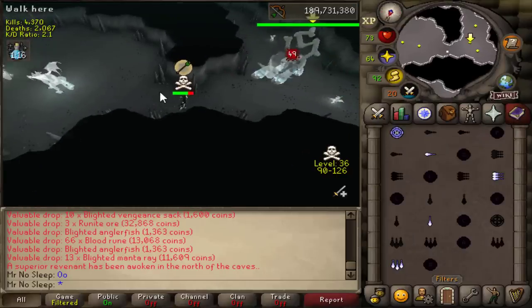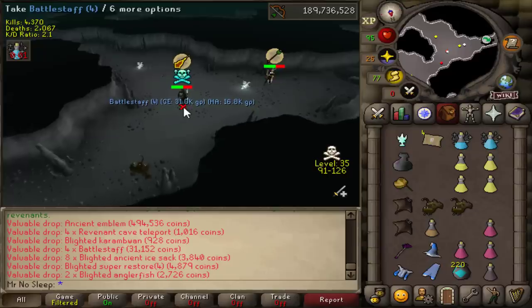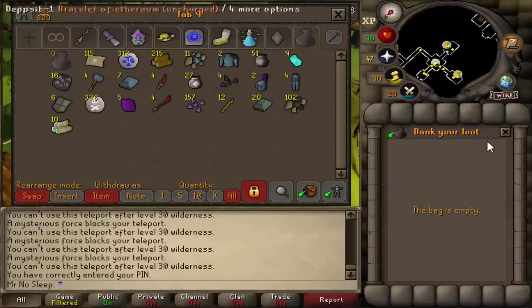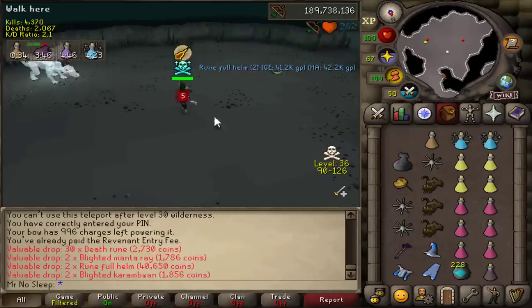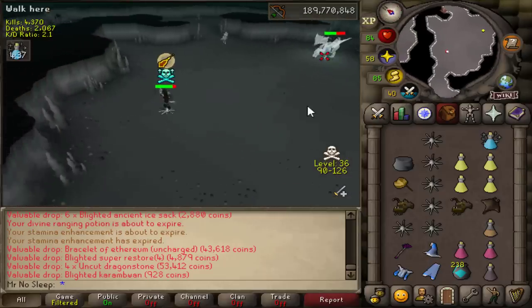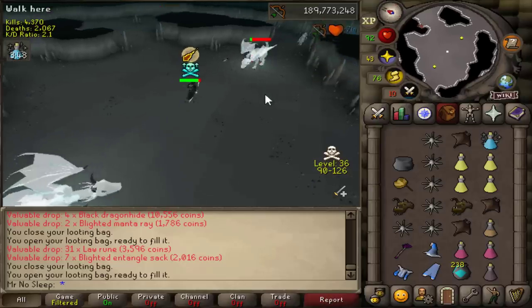Another benefit of killing any type of revenant in the rev cave is that an occasional boss will spawn once an hour in every world. I happened to get the kill here. I won't be including this in the price check but it's just additional profit - it's an easy 500k minimum every time you get the kill. It is a very big PKing hotspot and you will have competition, but on the off chance you don't get the kill you might get the surge, which will increase your DPS. I think this changes my max hit from a 43 to a 56 or something, so it will definitely increase your profit per hour with more kills.